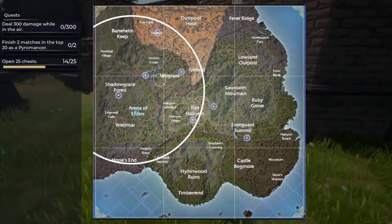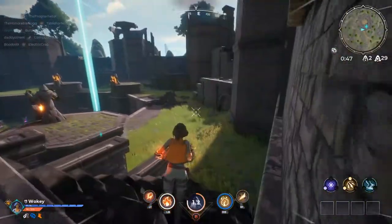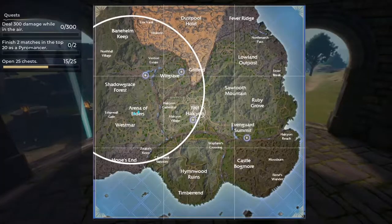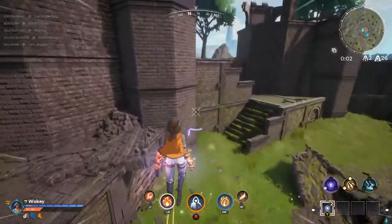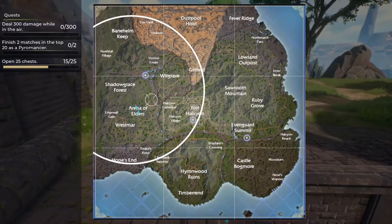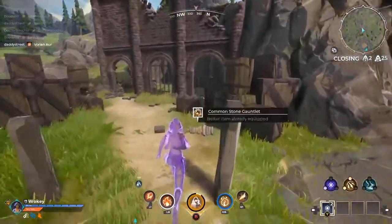Let me see where I currently am — right here. I think my gear's okay, it's not the best. Let's take a look at the map. I'm gonna try and go to Edgewell Gate. We need to get a move on because I need to heal, otherwise I'm not gonna be able to win. I found that there's plenty of people who are just waiting to snipe you out of the air.